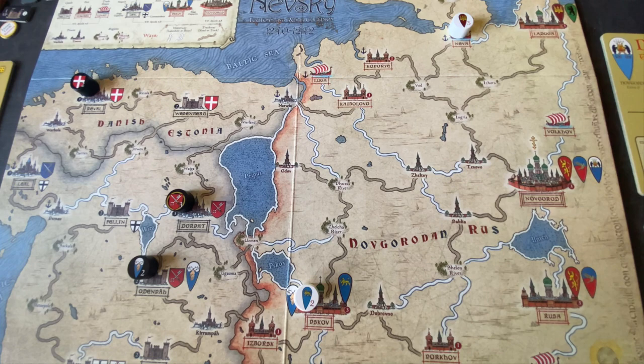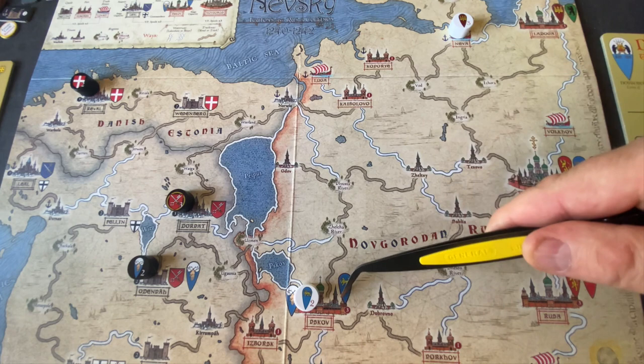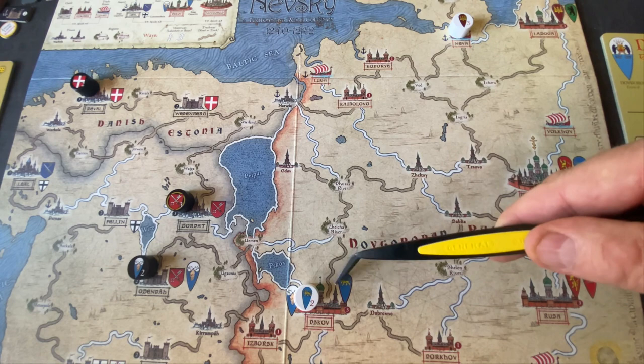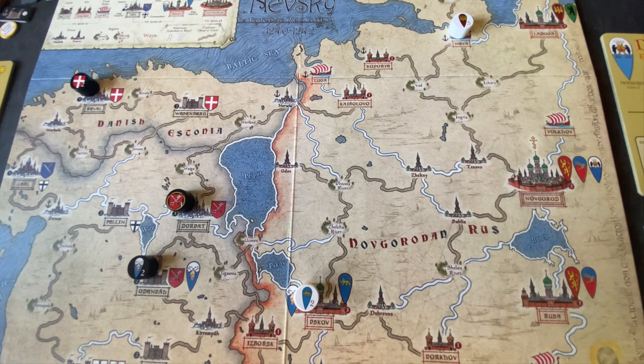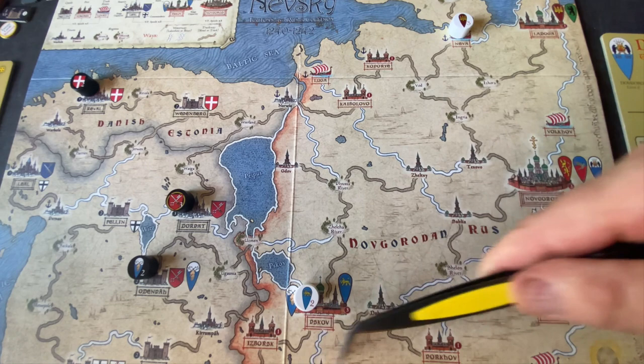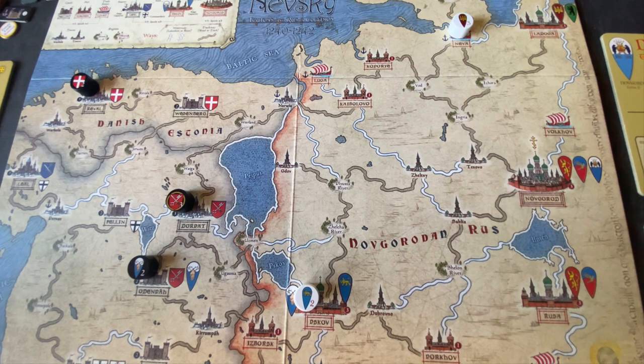Another possibility for the Teutonic forces is to try to get the city of Pskov. It's a big city with a defense number of three — taking it would pretty much guarantee the Teutons' victory in such a short scenario, but it's going to be a tough nut to crack. Gavrilo could hole up there under siege, and that doesn't give the Teutonic forces much time. Another option might be to use one or two Teutonic lords to trap Gavrilo inside Pskov, then use the free lord to pillage and ravage the countryside for victory points. The Teutonic forces definitely have the most powerful side and I feel like this is their scenario to lose.